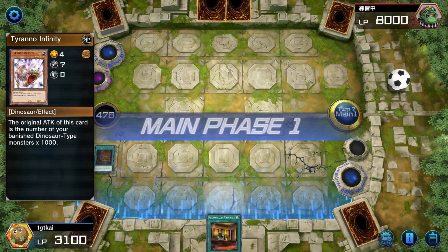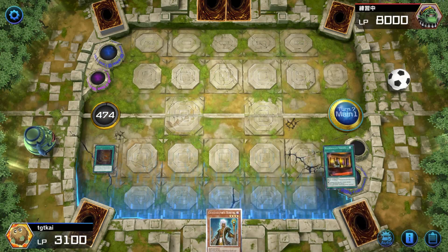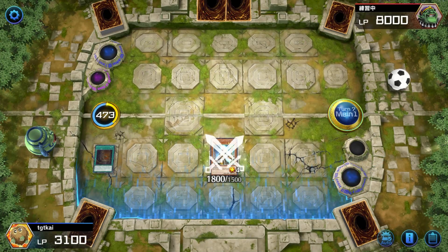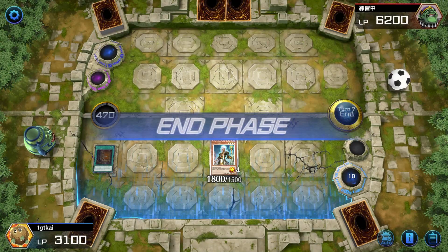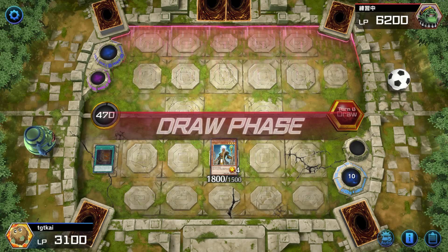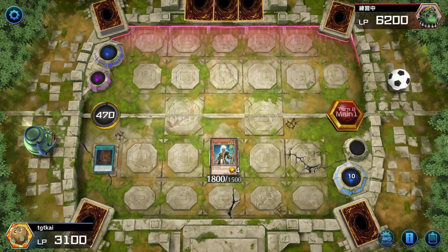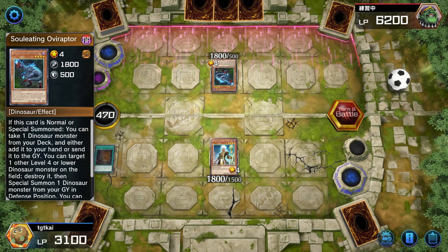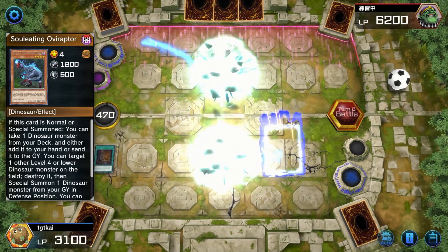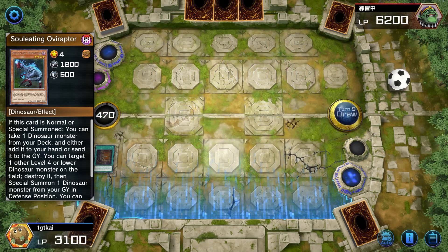Necro Valley Throne - that works for me. This guy seems to have another Dark Hole or Raigeki or something, so I'll just get the monster who can't be destroyed by effects and do some damage. I'm definitely not showcasing the optimal strategy for this deck, but hey if it wins, right? It's very funny that we're having to play around cards that are just like 'wow, people still play that?' Another 1800 attack monster - so once again they're going to crash into each other. This is some dumb stuff - monsters just smacking into each other.